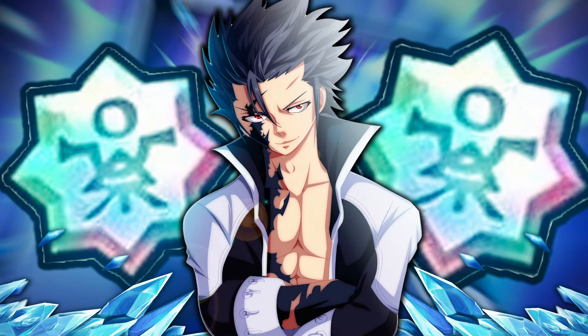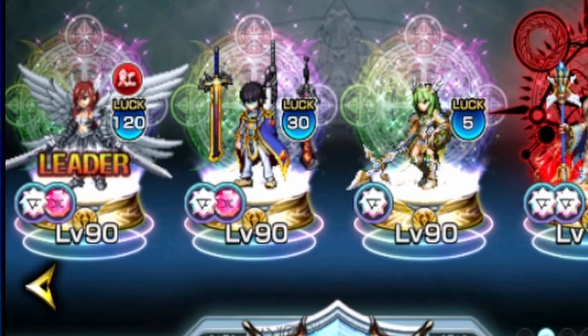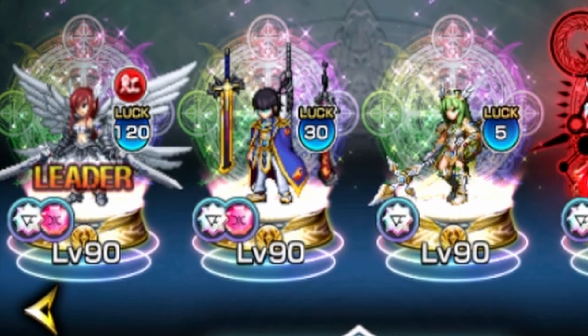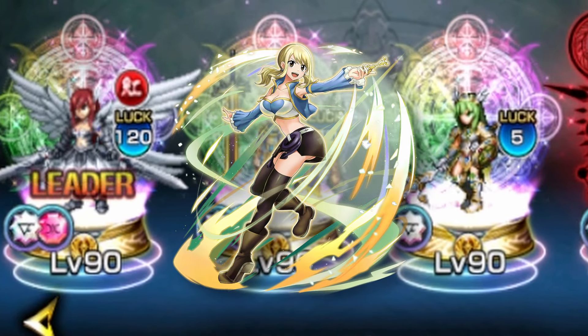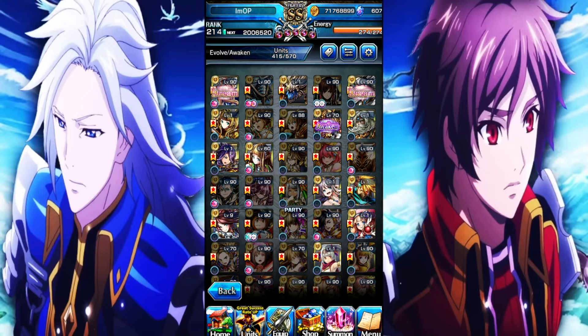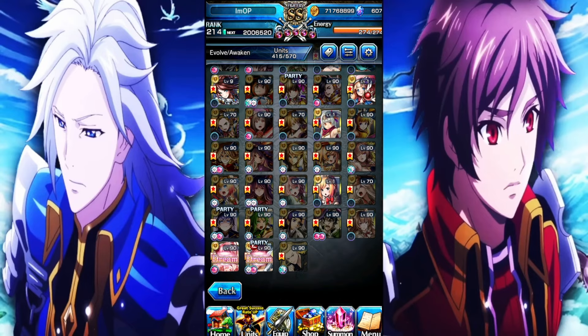We showed off Gray, now it's time to show off Urza. Her dream evolutions, just like Gray's, aren't that crazy. I think the best one is definitely Lucy, which we'll be showing off probably within the next few days or so. Urza isn't necessarily terrible, apart from like one of them — I don't really know what they were cooking.